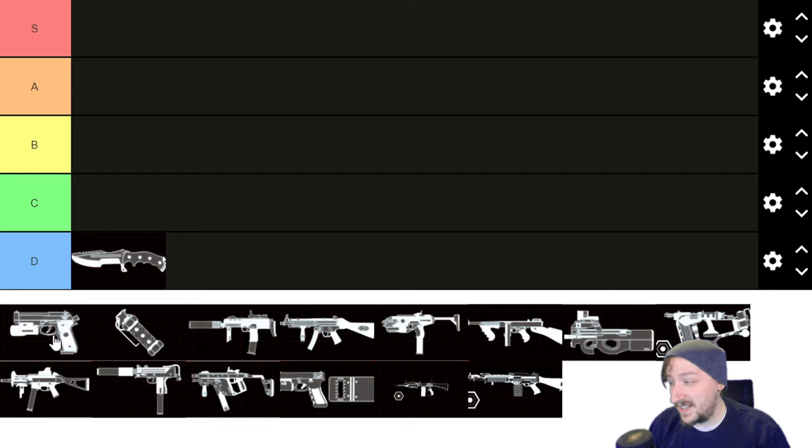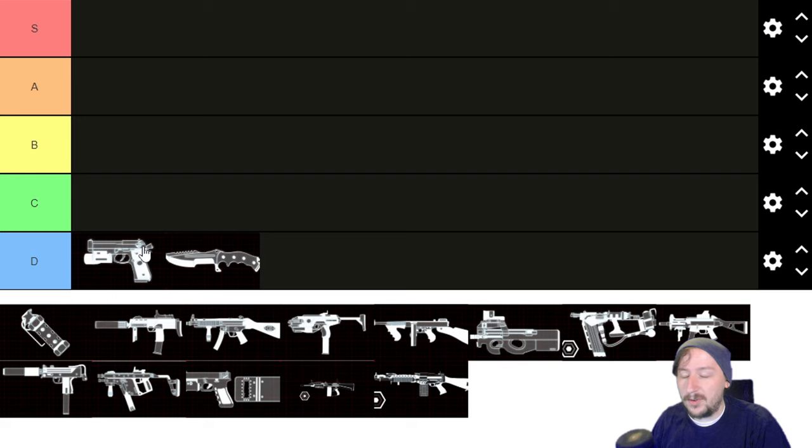Nine millimeter pistol — same type of thing, although you do get two of them at the start if you take close combat training, so you get extra value there which gives the nine millimeter even more utility with SWAT. It's actually a really good weapon and arguably better than your starting gun in some ways. Still probably D tier — it's something you fall back on at the very end, or you use it early and then sell that first pistol for a little bit of extra cash, or toss it to somebody else.